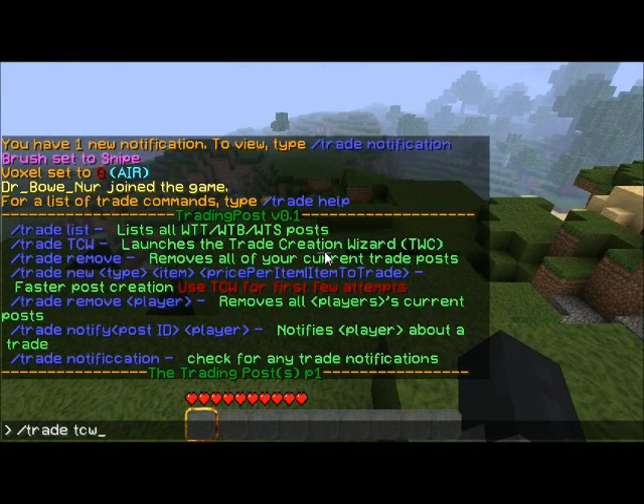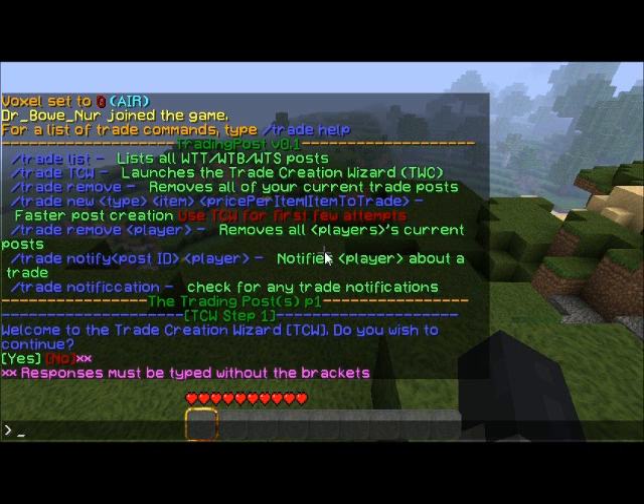We're going to do 'trade TCW,' and this launches the trade creation wizard. When I went into this plugin, these people on my server that were spamming chat — they're not exactly the brightest people, and I can't trust them to use a single command to write out a trading post. Which is why I created a trade creation wizard — this will guide them through it. It is very painless. There is no complicated syntax. You simply type yes or no, and if it's in green and you want it, you go after that.